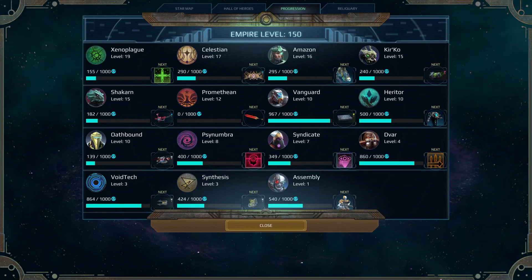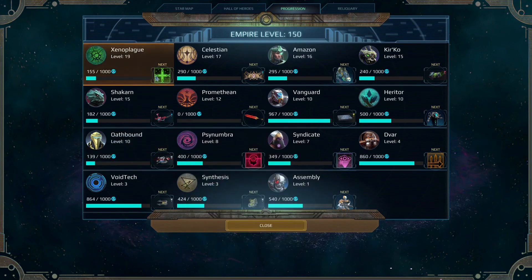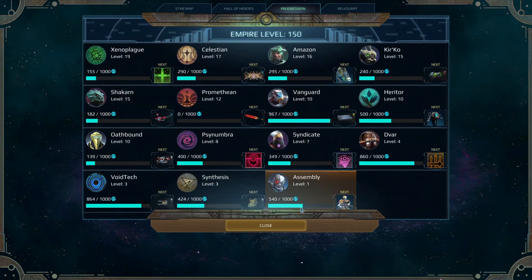Hello everyone. I seem to have lost the last little bit of footage that showed the end screens, so I thought I'd tack this on to resolve the episode. When we completed the planet, we did so with a unifier victory — mostly I was just trying to find the quickest path to resolution. Unifier presented itself because there were only two opponents left and we quickly allied with them. With the empire, we are at empire 150 now. Our xenoplague gained something like 12 levels, our celestian gained something like 10, and our amazon gained like 10 as well, so we gained a lot of levels for these three. Oathbound also shot up quite a bit from like level one or two to 10.